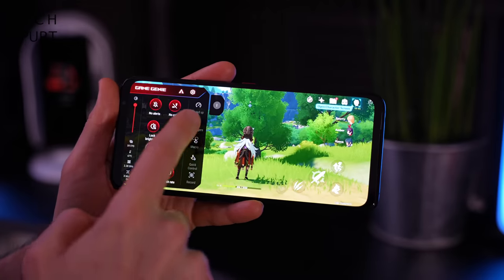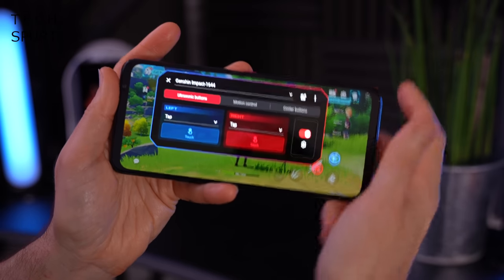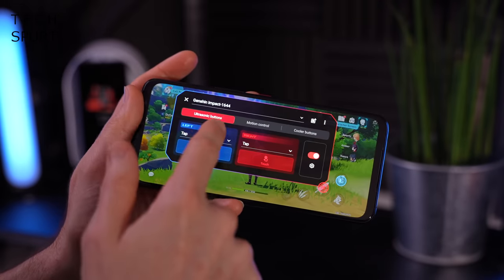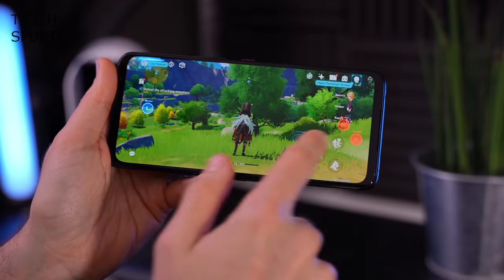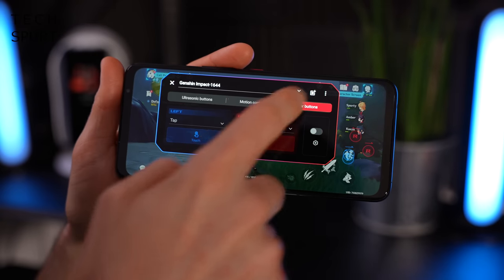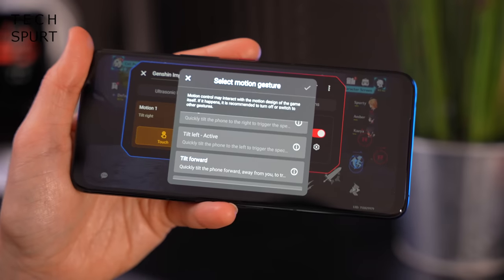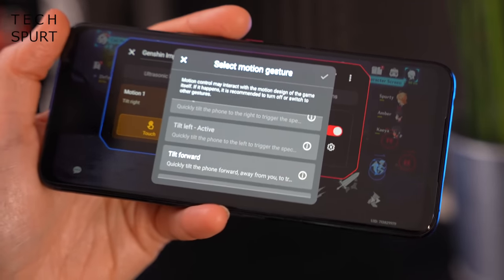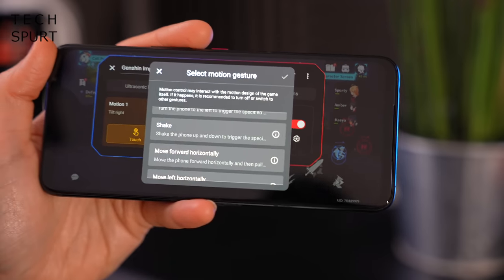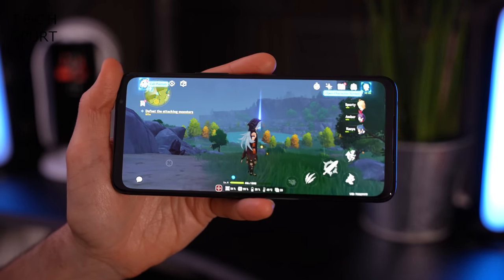One of the best features in the Game Genie menu is the Air Triggers — basically the two ultrasonic shoulder buttons. Setup is easy: you map each shoulder button to a specific on-screen control by dragging icons over them. They support straightforward taps and swipes — for instance, you can swipe the left one to trigger a jump. This menu is also where you set up the two pads on the AeroActive Cooler. You can also configure motion controls — tilting the phone or giving it a shake to activate a special power — though I tend to stay away from those since I'm usually shaking the phone around anyway when I get stressed.